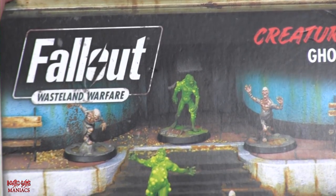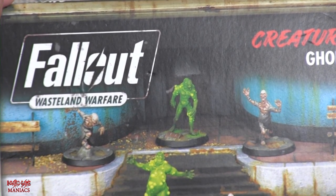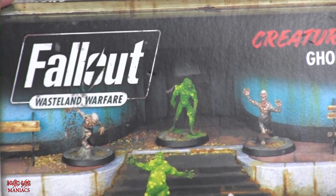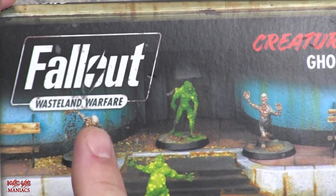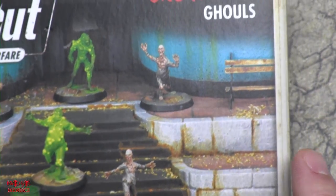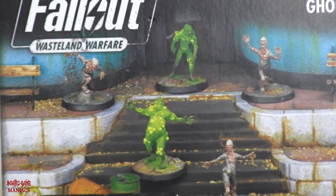Thanks for joining me for our next episode of Painting with the Maniac in the Fallout Wasteland Warfare theme month. As you can see on screen — my fingers — but what you can see is Fallout Wasteland Warfare by Modiphius Entertainment, and we have the Creatures Ghoul box set here. It comes with three feral ghouls, a bloated glowing one, and a putrid glowing one.